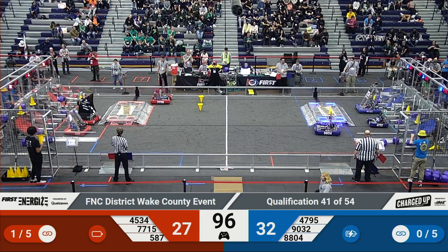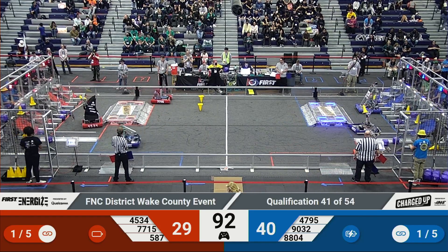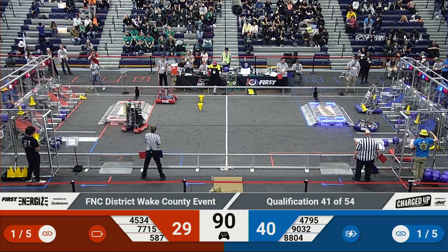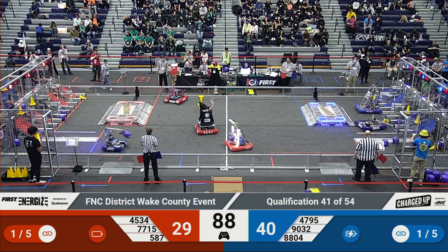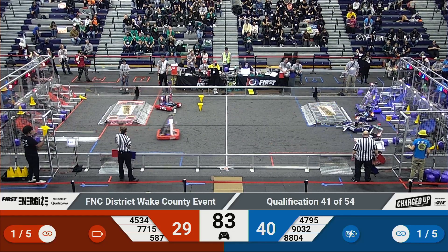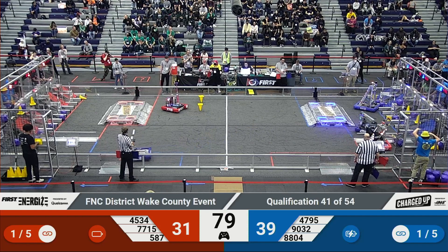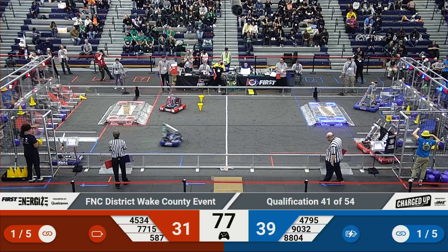The banjo keeps playing and the bots keep scoring. eSpots put up another one as the Hedgehogs look to pick up another cube from their human feed station. Blue Alliance is starting to open up a bit of a gap with 40 points to 29 points — only an 11-point difference. eSpots give their alliance mates a bit of a push so they can get to a scoring zone that they want.